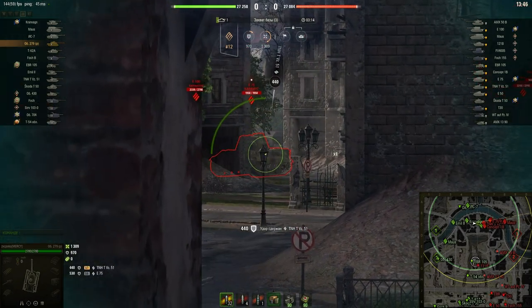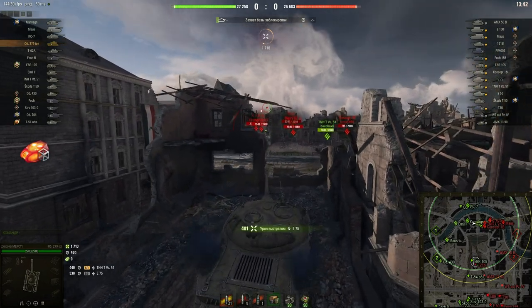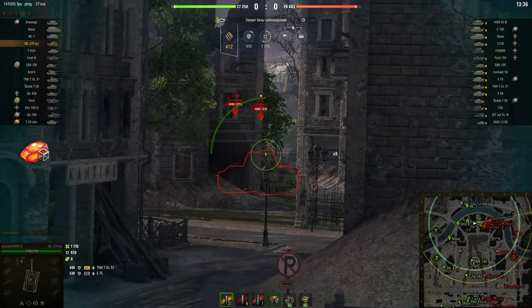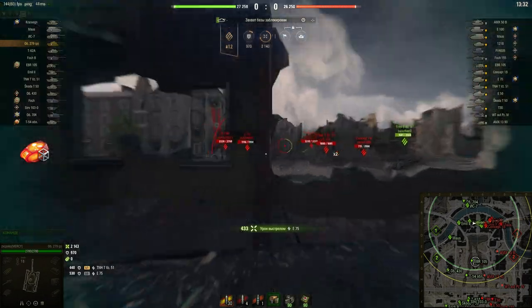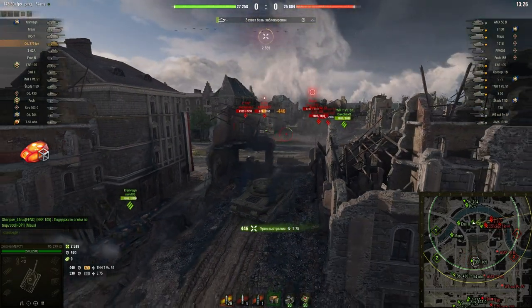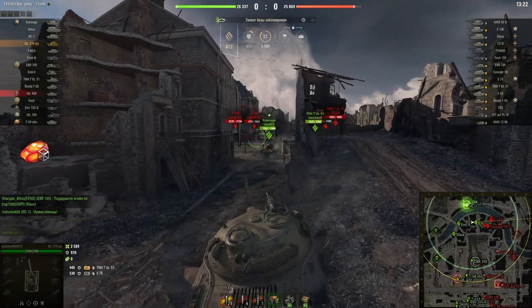Let's begin with the improved hardening. For example, let's take the tier 10 German heavy tank, the Maus. Obviously, the improved hardening is perfect for this tank — it adds 10% health points and increases the durability of the tracks by 65%. This is very important for a heavy tank. Usually, the hardening is used instead of the improved ventilation.